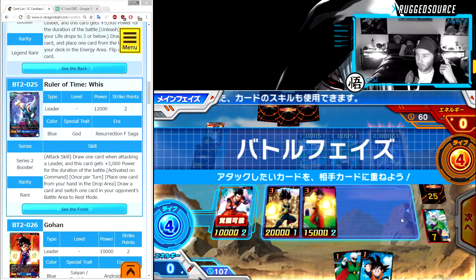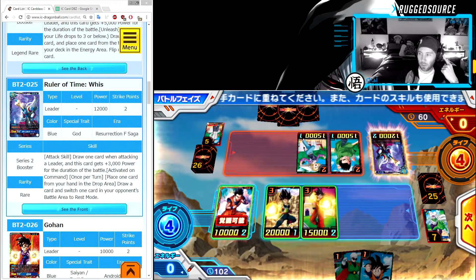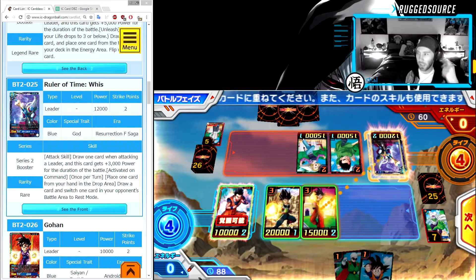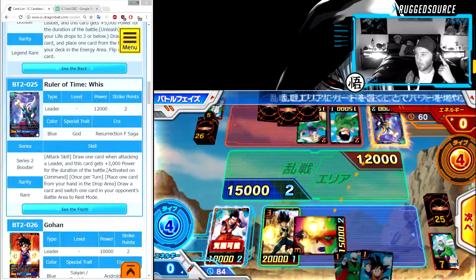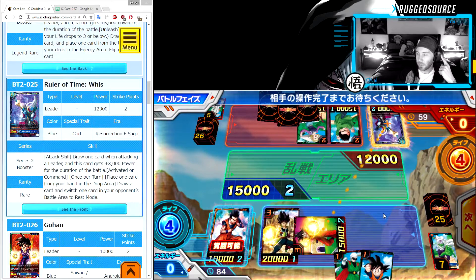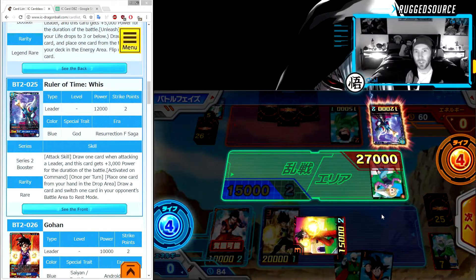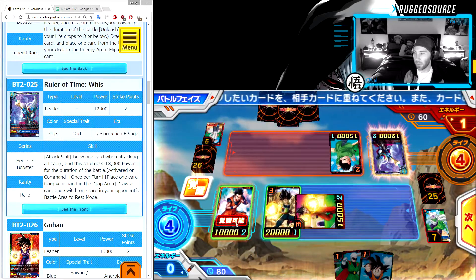We're gonna go to the battle phase. He's got three cards in his hand and no energy, so if I kill both these cards he's gonna have two energy. However, I could force him to use them to block. If I do this it's going to be two damage and he's going to have to use one of those cards to block — let's force his hand and see what happens. I forgot that Gohan gets plus three strike as long as he has four or more health — he took the bait, I was planning that.